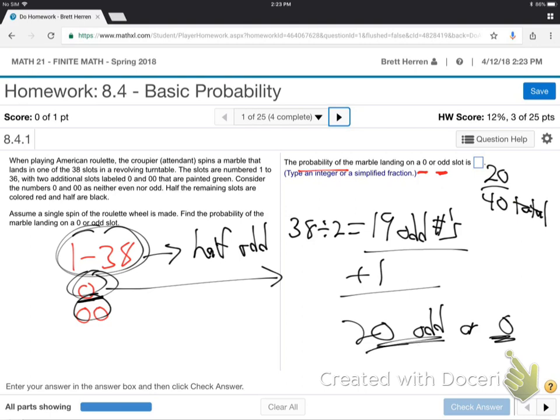There are 20 that are either odd — 19 odd numbers and then the single 0. They said you want the single 0 or an odd number, so that would be 20 different things. That's a half, isn't it? So if you're betting on getting either odd or a single 0, the chance of that happening is a half — 20 out of 40 slots.